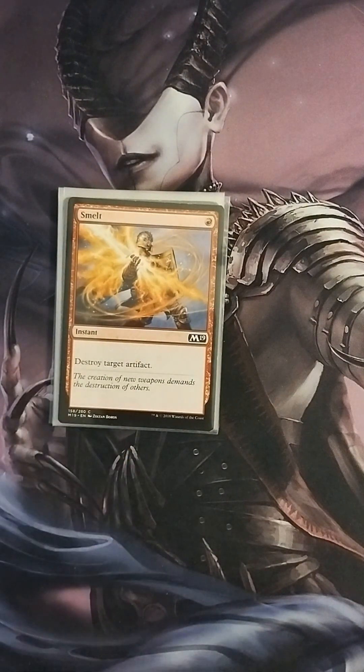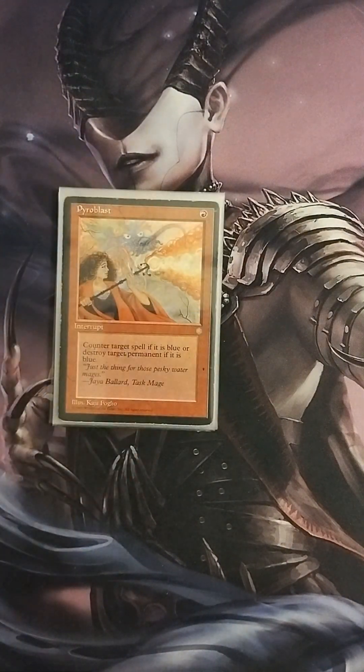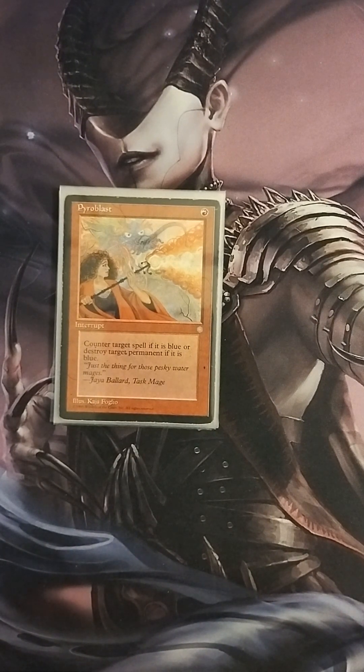We have Smelt — one red mana instant, destroy target artifact; cheap effective artifact removal. We have Dark Ritual — a staple since Commander's beginning: one black mana, add three black mana to your mana pool, just great ramp. We have Pyroblast — counters target spell if it's blue, or destroys target permanent if it's blue. I've used Pyroblast to blow up many a Rhystic Study, and it's a card I always try to fit into any deck that runs red.